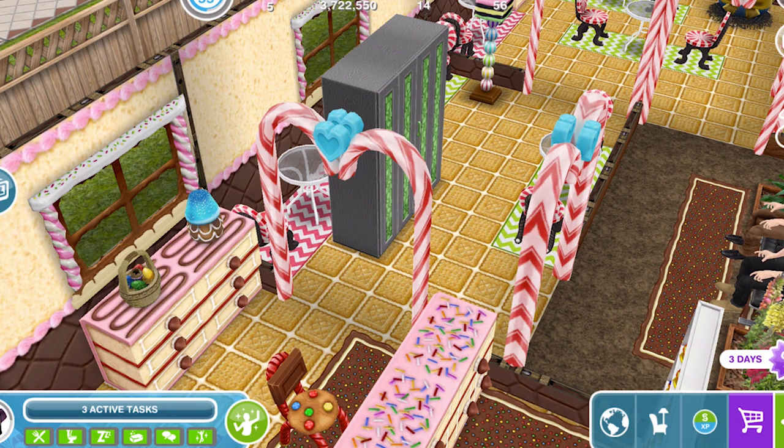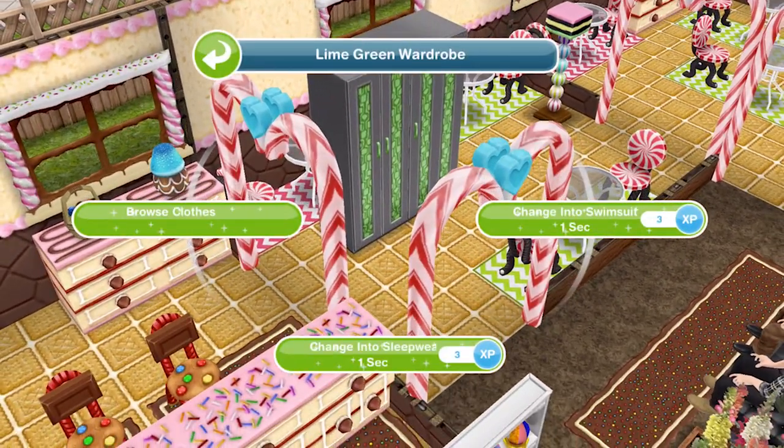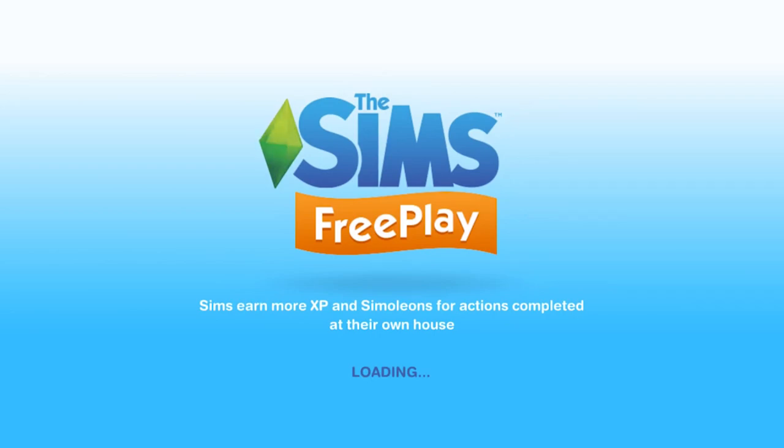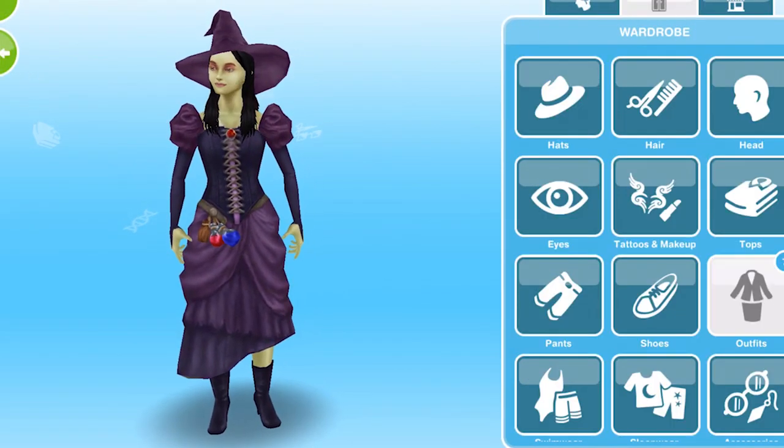Let's take a look at all of the prizes. What you need to do is have a wardrobe, click on the wardrobe and browse clothes. These clothes can be used with both male and female adults. So we're going to take a look at female first, and the clothes are in the outfit section.